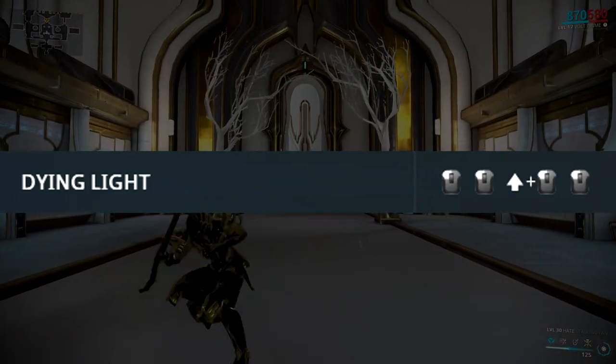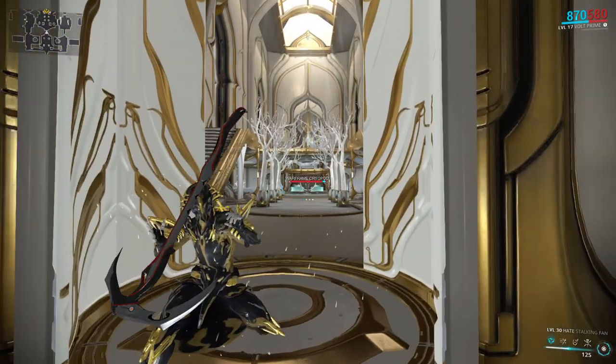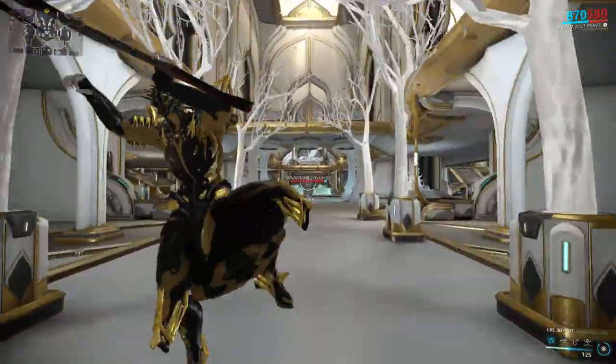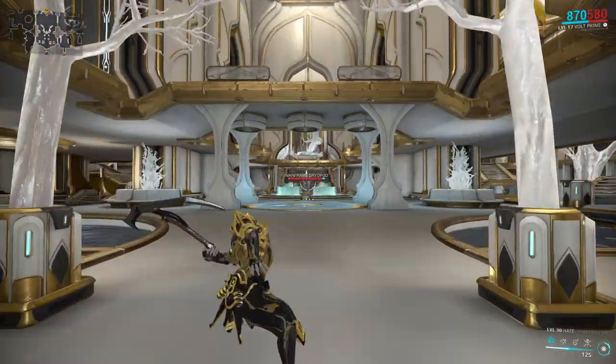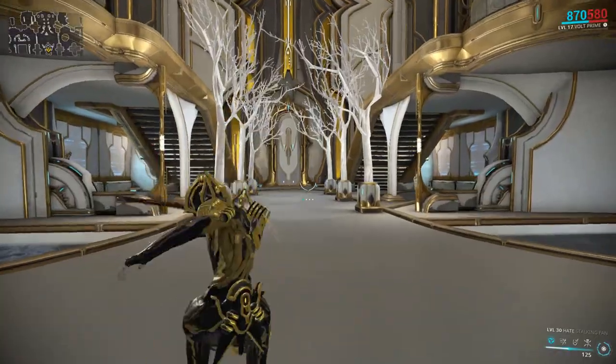The second combo is called Dying Light, and all you have to do to execute this one is hold forward while mashing the melee button. This combo starts off with a regular strike, followed by a strike that procs impact and does 10% extra damage, and after that you will do a lunge forward which does 75% extra damage.